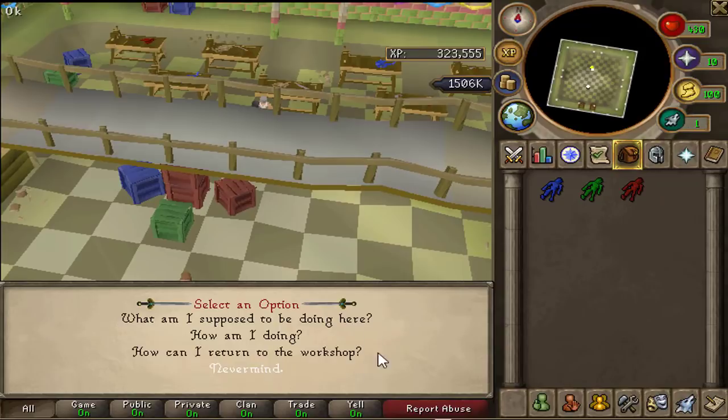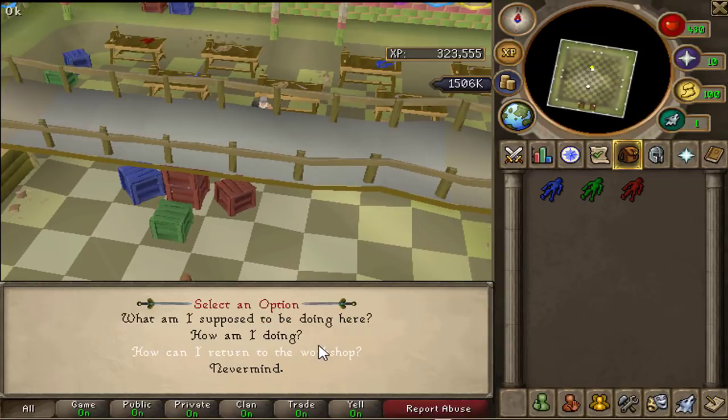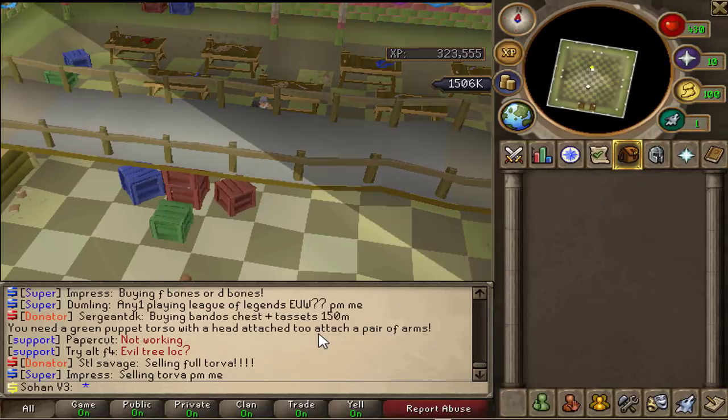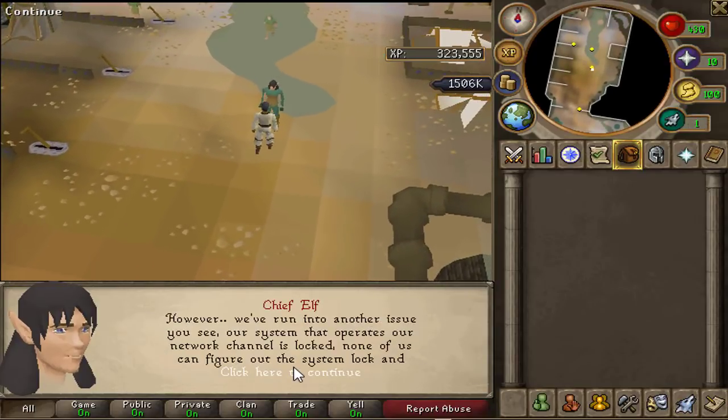Once you have all three marionettes, talk to the gnome coach. Click 'what am I supposed to be doing here' and he tells you what to do, which you've already done. Then click 'how am I doing' and he'll say you've done it all correctly. Click 'return to the workshop'.